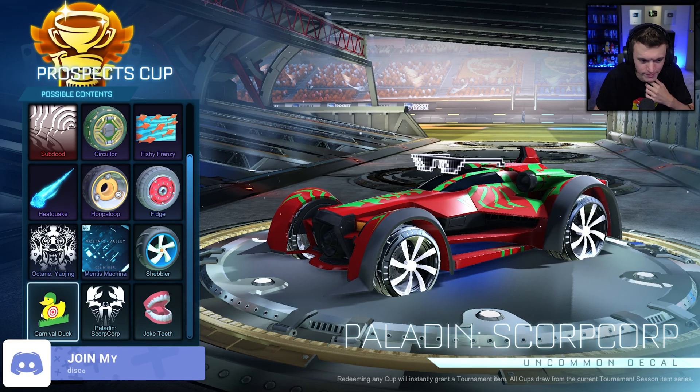There's only one exotic and one black market — wait, what? I thought I was going to scroll up more. That's it? These are all the rewards: Circuit Tier A, Circuit subdued, Heat Quake. That's the only exotic — this terrible looking wheel? And then Heat Quake. They've never done just one black market and one exotic. That's depressing. Imagine having three months to work on new rewards and coming out with this.